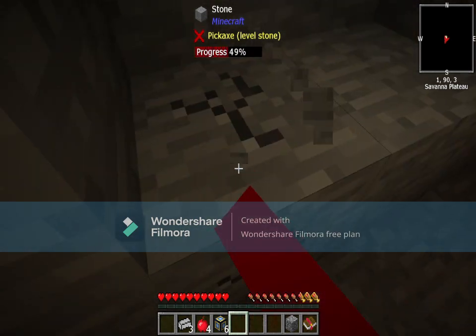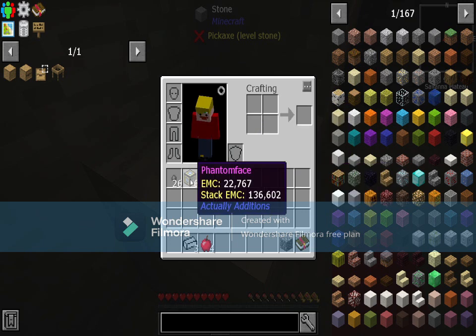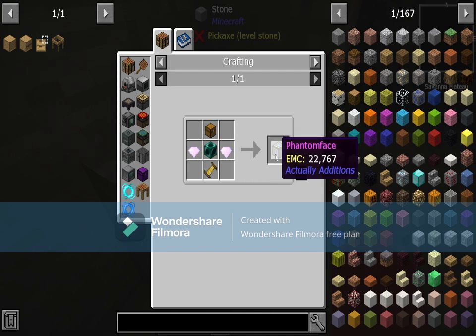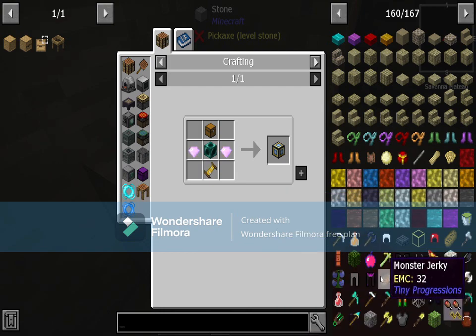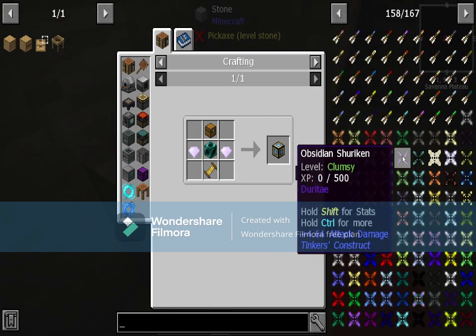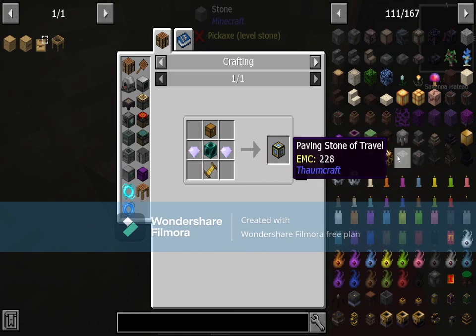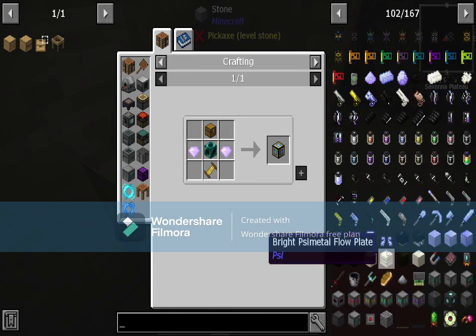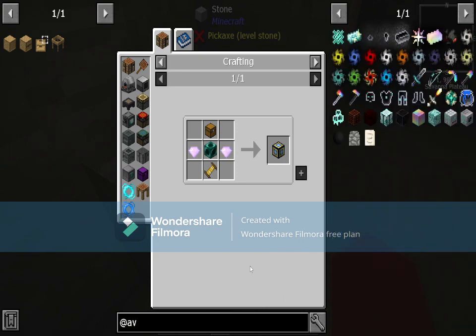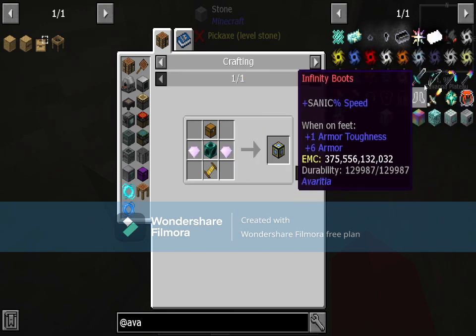The items don't necessarily get better the further you go. There's also Project E in this pack. The end goal — you've got to get a full set of infinity armor and tools from Aviridia.